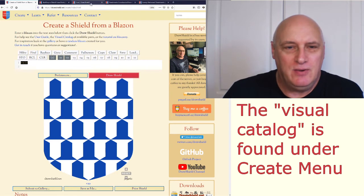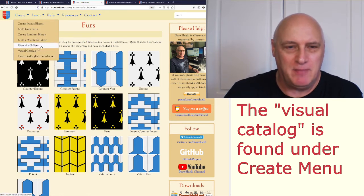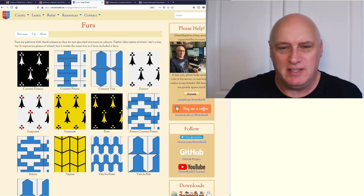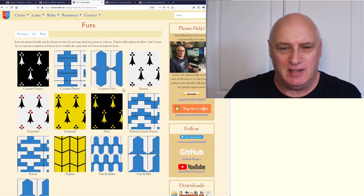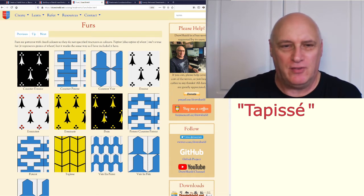We do have a visual catalogue — if you go to the create menu and click on visual catalogue, there are various categories. Navigate down and you'll find a page called 'furs' with the complete set. The basic ones are ermine, potent, and vair, and almost everything else is just a variation on these with different colours or the patterns rearranged slightly. The only exception is 'papyé,' which is supposed to look a bit like corn husks.